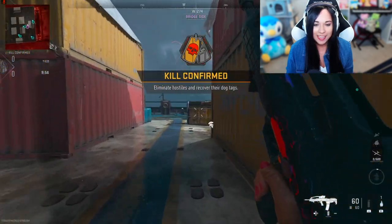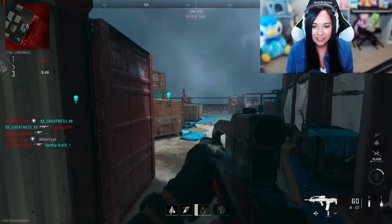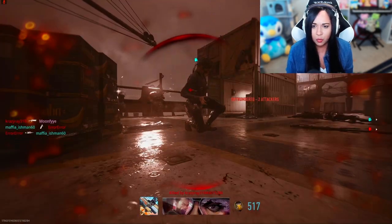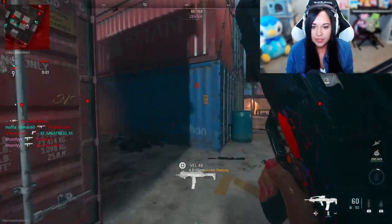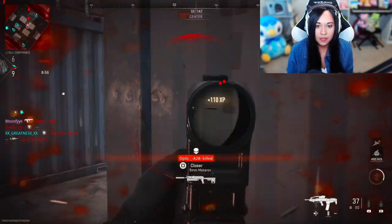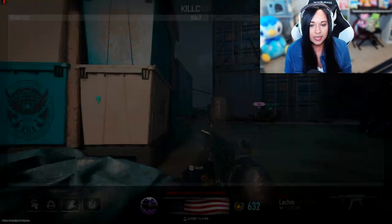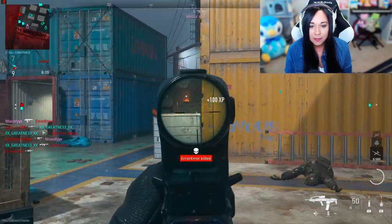A new match just started and I already flashed someone - force of habit! It's pretty quiet - where are the enemies? They're playing so timidly. I feel like that'll cost me because it'll probably be harder to get my three kills done. Someone did get kicked for inactivity - I guess this is better than dealing with a bunch of shotguns.